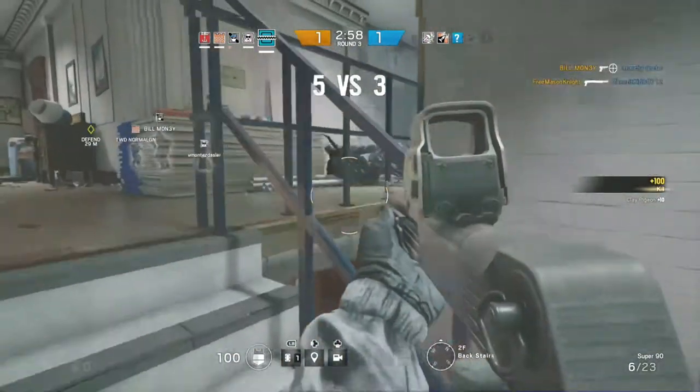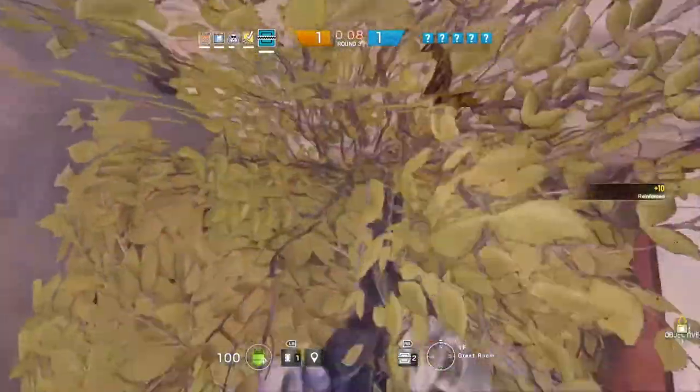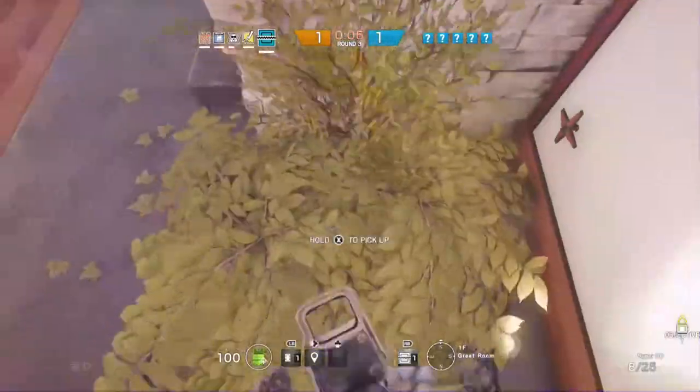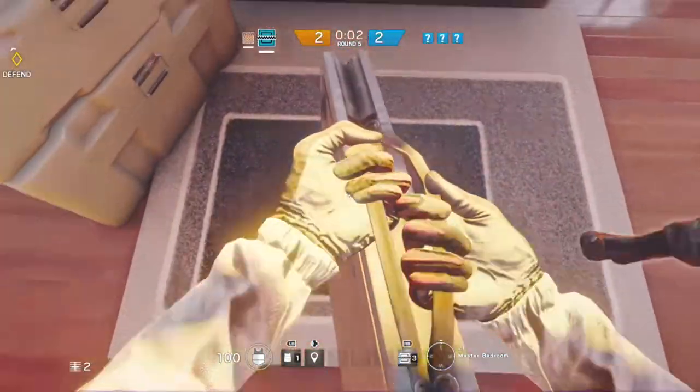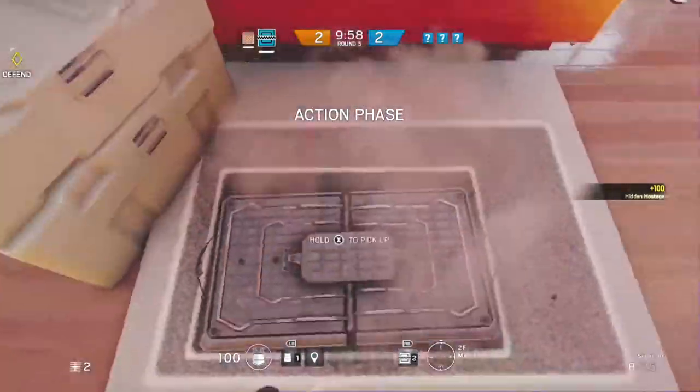Last, a few interesting ways to hide your traps and catch enemies by surprise. Number 1: put them in planters or bushes to almost completely obscure them and their presence. Also watch out for other spots on the map like this one on Chalet, where the trap blends in perfectly with the mats found all over the house.